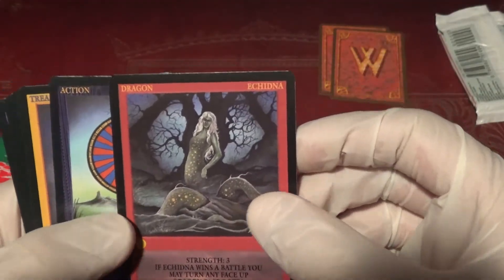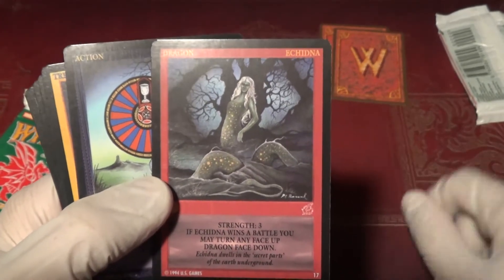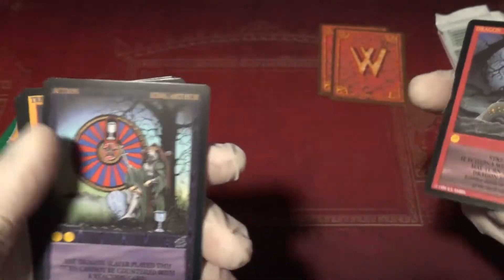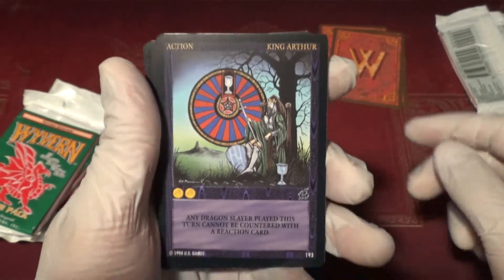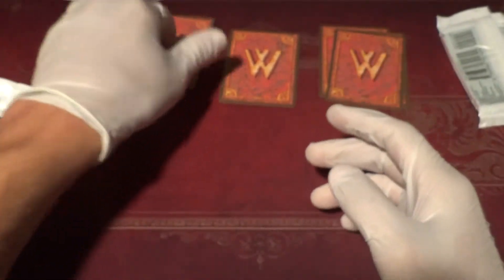And Echidna — looks more womanly and dragon-like than I remember Echidnas being. I thought they were spiny little hedgehog dudes, but whatever. Strength 3; if it wins a battle, you may turn any face-up dragon face-down. And King Arthur is our rare: any dragon slayer card played this turn cannot be countered with a reaction card. Very nice. Then we've got some commons. I know you guys have seen all these before — I'm positive, because if I've seen it, everyone must have seen it, right? That's logic.